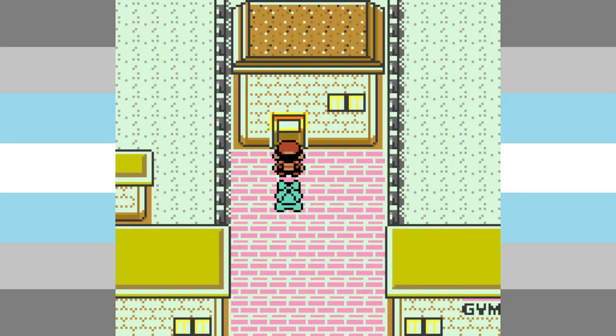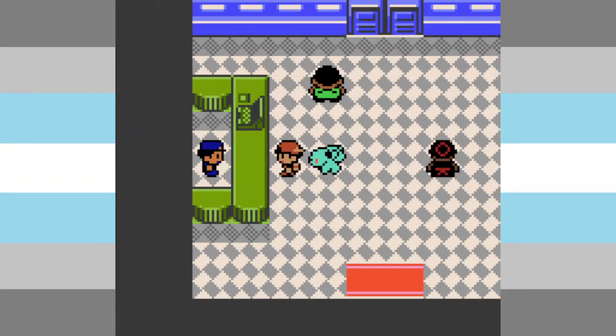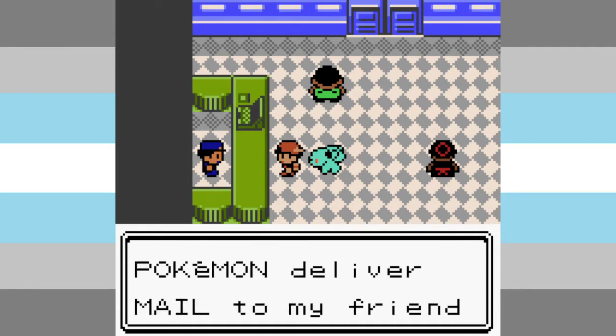We're here in Golden Road City and we go to the North Gate. You might know from the original games, you get Kenya here. Excuse me kid, can you do a guy a favor? Can you have this Pokemon delivered by mail to my friend?